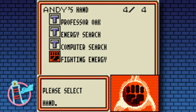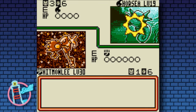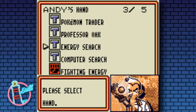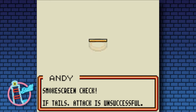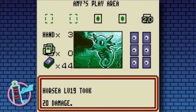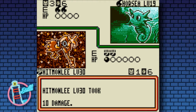Once we attach our second energy to Hitmonlee, we're able to use Hitmonlee's hilarious-looking stretch kick move. I can sort of just attack anything on the field basically. Smokescreen check - we do get it. I'll now choose a Pokémon to hit, probably going for the other horse because that works out nicely. There's the long legs - hit it for a nice 20. It's got 40 so just another stretchy leg and I'm able to take a prize.